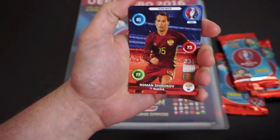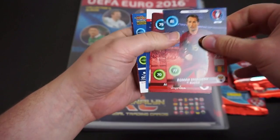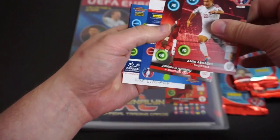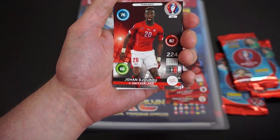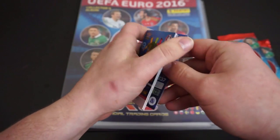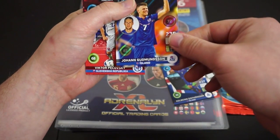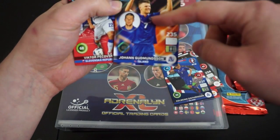Let's see who we have. Our first card in the pack is a Russian player, Roman Shrishkov. I'm not quite sure who he is. We have another player — I don't even know what team that is — but Amir Abreci. We have a Switzerland player, Johan Diorgio. I'm not sure how you pronounce that. There's going to be a lot of that in this video. We have an Iceland player — I'm not even going to pretend I know how to say that. And we have Johan Gudmundsson from Iceland. It's kind of a shiny card, so that's quite good. He's a valuable player.